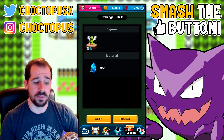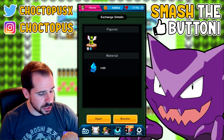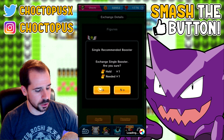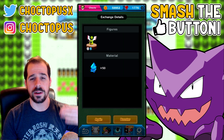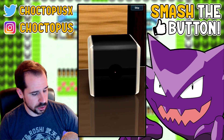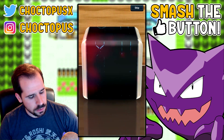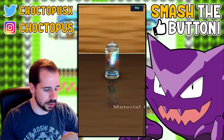We have a lot of material — 3,300 — but after these we should be close to 4,000, so it might be time to craft real soon. I'm gonna do a video talking about the state of the game and where I think it's going. Come on, show me a golden flash — nope, we're gonna get another Charger Bug. Got a bunch of Charger Bugs.